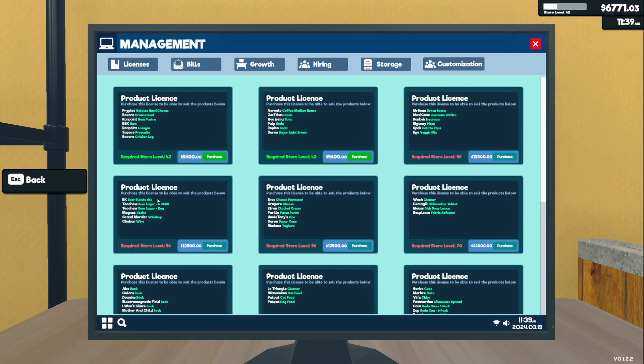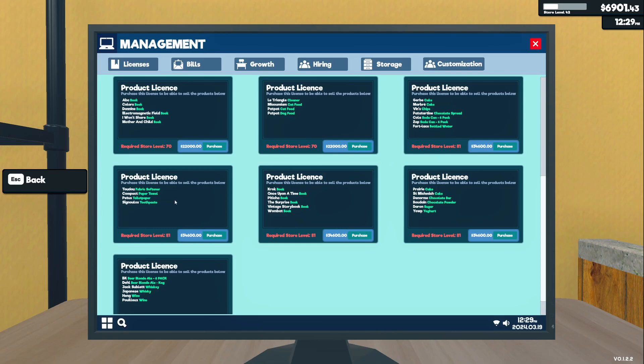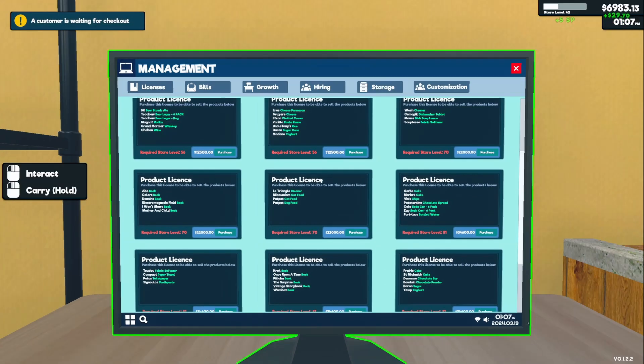More ice cream, pizza, potato pops, veggie mix, more beer, more cheese, sugar cane, rice, more cleaner, books — oh, you can sell books eventually — cat food and dog food, more cakes, more chips, a chocolate spread. Eventually we'll have something that can go in that spot. There's a lot of cleaning stuff — that's going to need a whole aisle all to itself eventually. Cakes, chocolates, sugar, yogurt, a new yogurt, whiskey, wine. We got lots of stuff coming up.